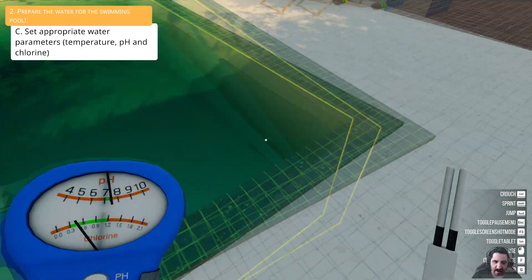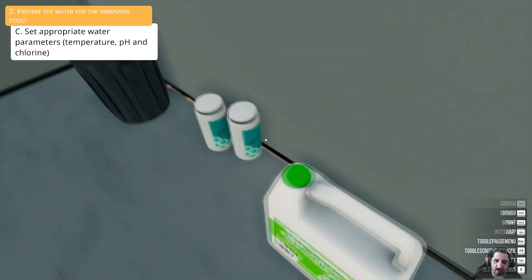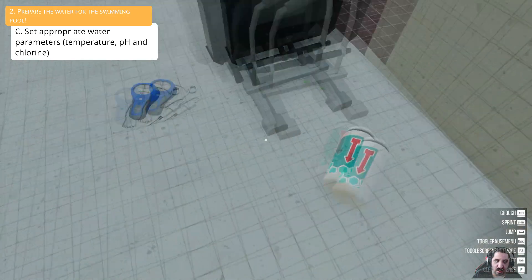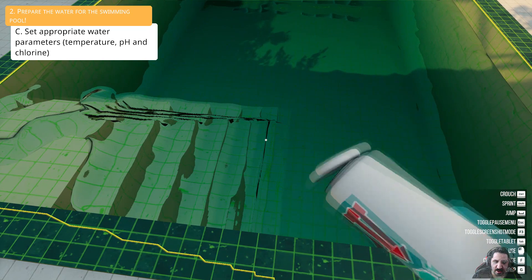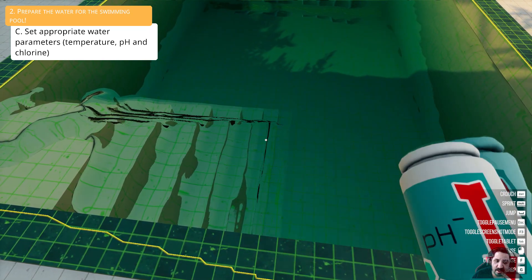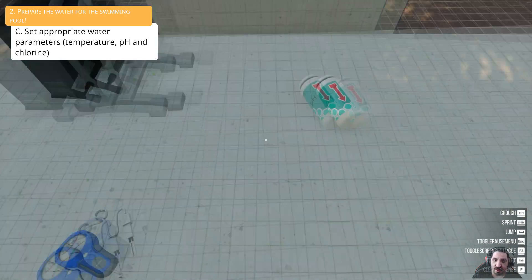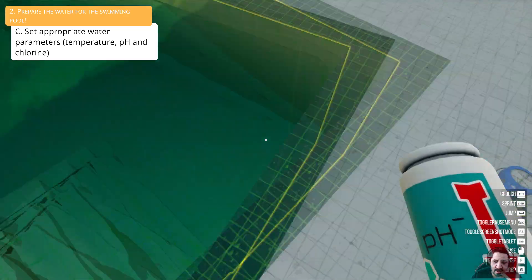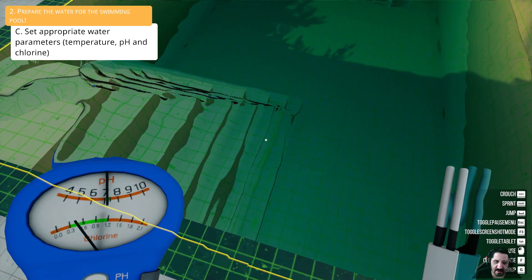Yes okay, the chlorine's good. So now we need some pH minus. Let's bring it over here — pH plus, pH minus. Okay, are we good? No, we need a few more. A little bit more — there we go, that should do the trick. Yep, right on the money right there, perfect.